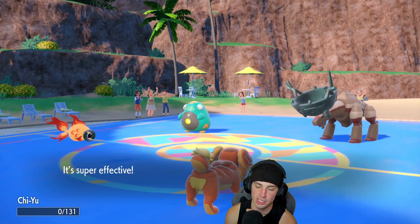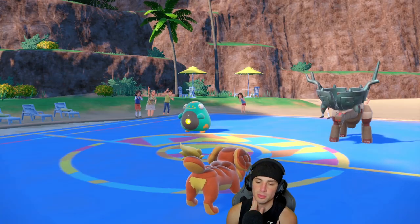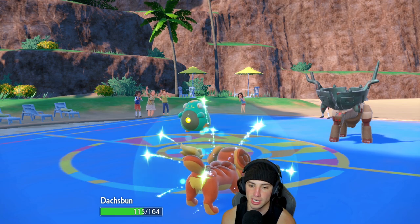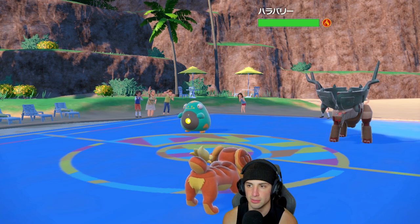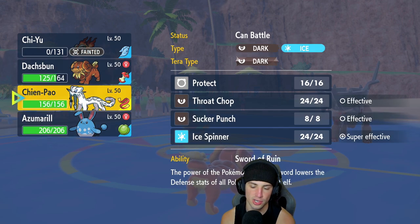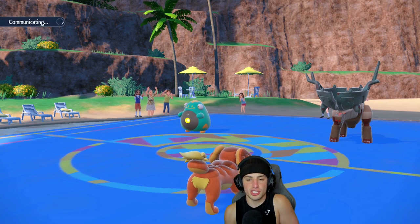Chiyu goes out — yeah, Chiyu's not surviving that. I think that's a fine turn, we got Well-Baked Body and I could set up the HP boost here. I could bring in Shen Pao to start cleaning this one up. Shen Pao is going to be pretty solid here — so that's exactly what I'm going to do.